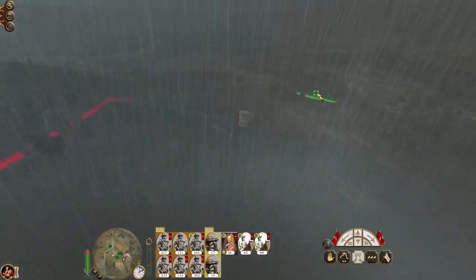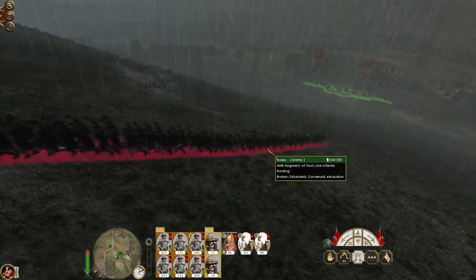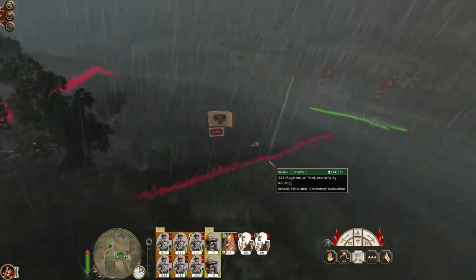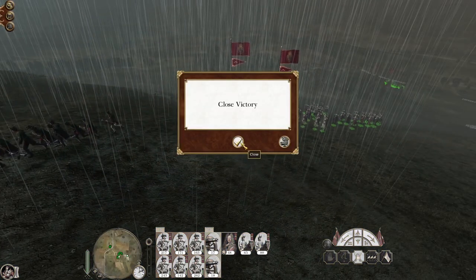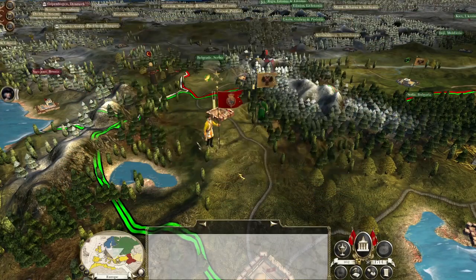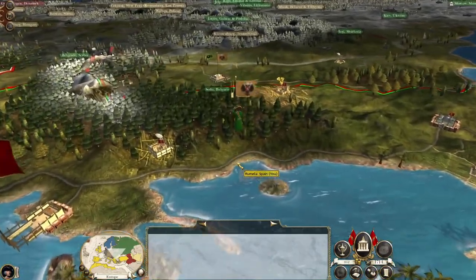They're going to escape — my guys aren't going to catch up in time. But still, that's the repulse of the first Russian army, and obviously they route in the most inconvenient direction. I'm going to pull back here to try and prevent them from interfering with the dock, because we've got some visibility on if they come down from Belgrade, and they've got dirt roads anyway.